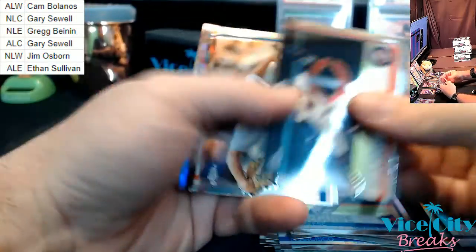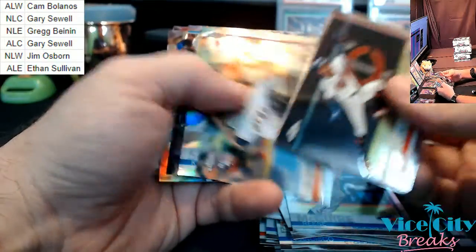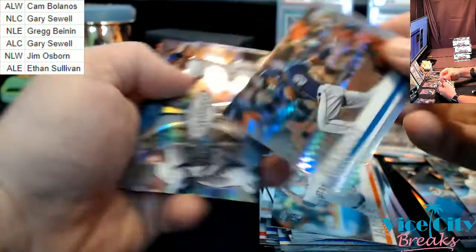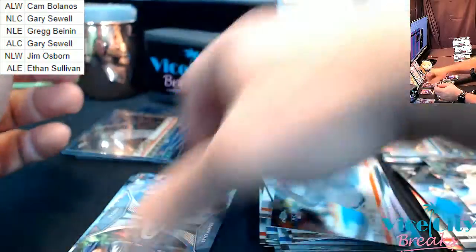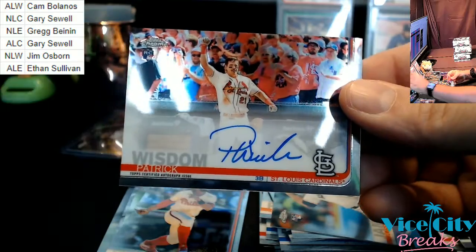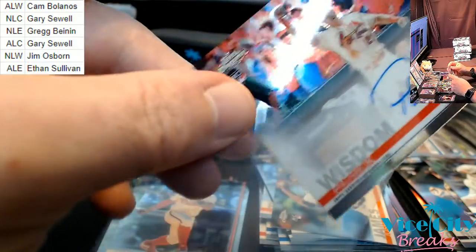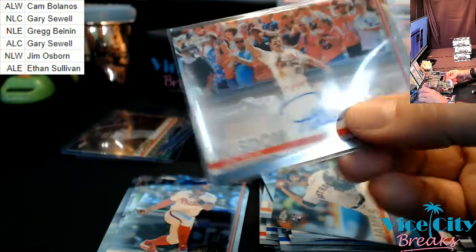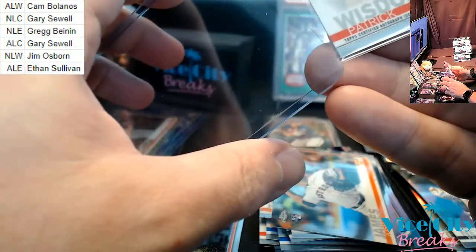Last pack of this box — Josh James rookie, a Sager refractor, a Margot Shimmer, and a Cardinals Patrick Wisdom rookie autograph. NL Central. He's got a decent enough autograph. Tellez rookie, Lily Adams rookie cup.